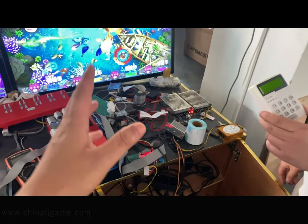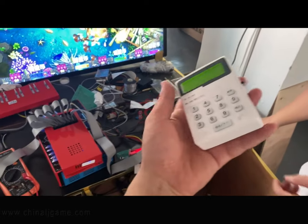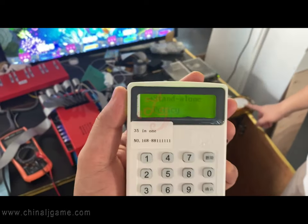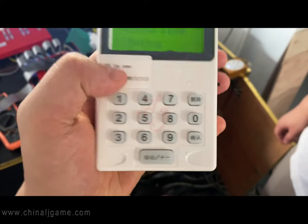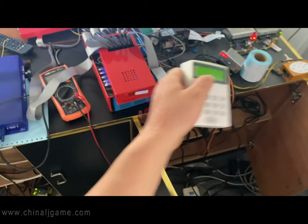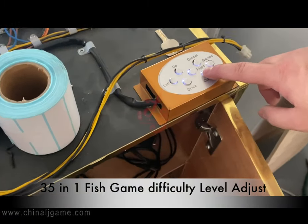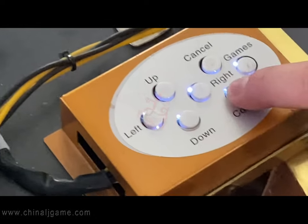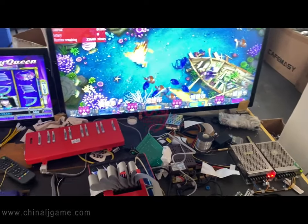Right now we are showing you how to make the game more difficult. If we use this decoder book — this is the English model — this game has 35 games on the game board. You press and hold the confirm button for three seconds to go to the system menu.